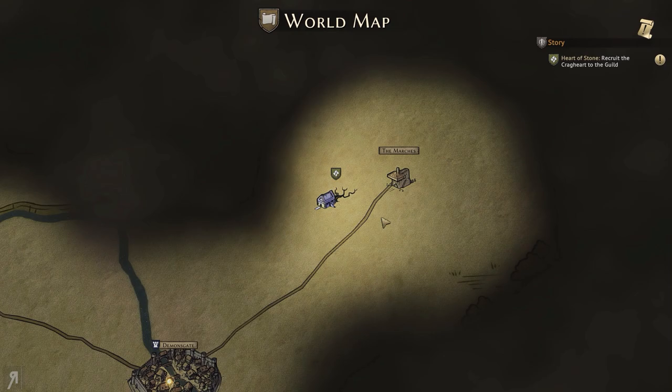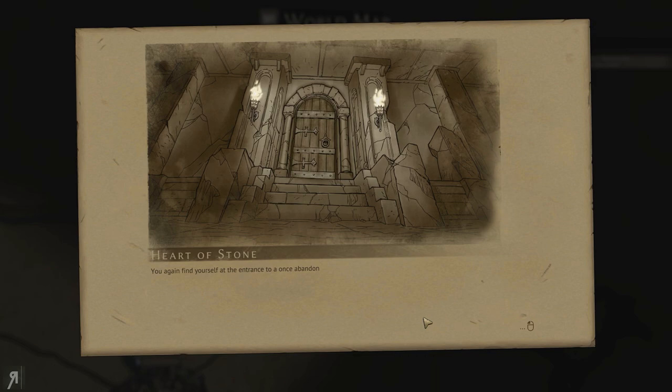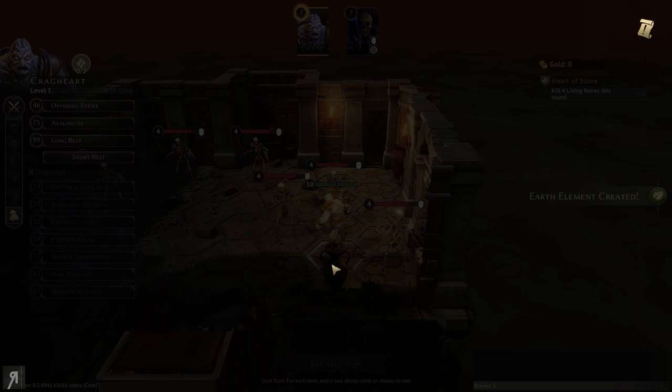Bear in mind that the world map is actually really large as well, and you're going to be able to pretty much explore wherever you want and try to maintain the trade routes. 'You again find yourself at the entrance to a once abandoned crypt and begin to ask yourself, what makes all these mercenaries keep exploring tombs of undead? Gold — it must be gold.' So we're probably only going to get one character to control here, and it's going to be the Cragheart. Meet everyone's favorite walking boulder — the Cragheart.